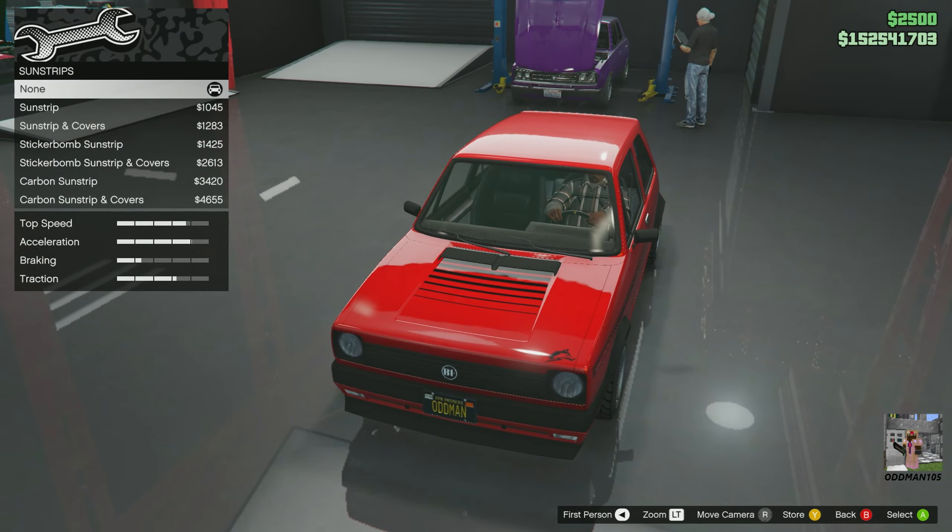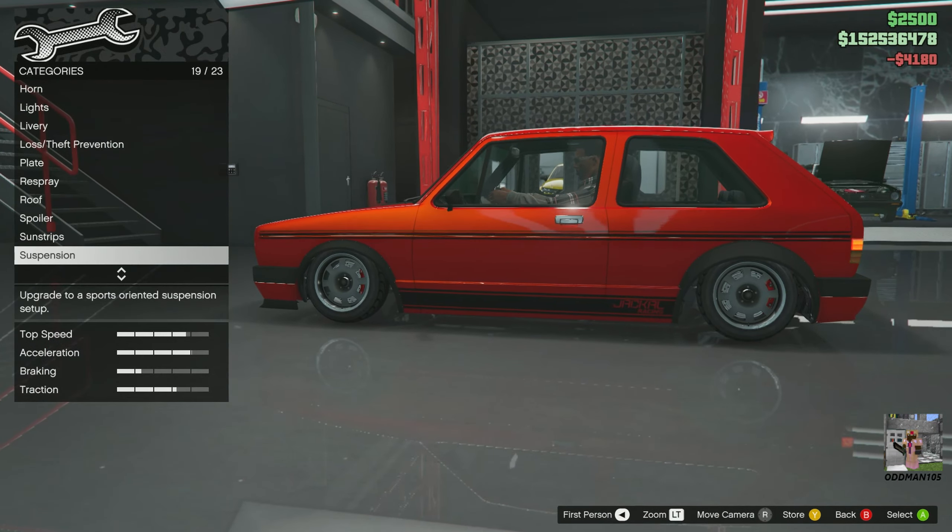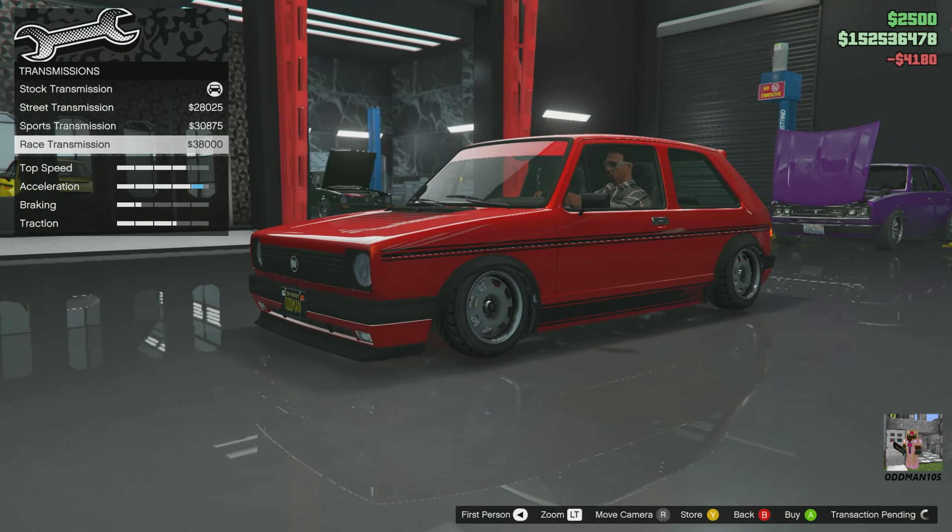Suspension — check this out, we can slam this thing if we want. You know what, let's slam it — that looks cool, let's go with it. Transmission: full upgrade. Turbo: full upgrade.